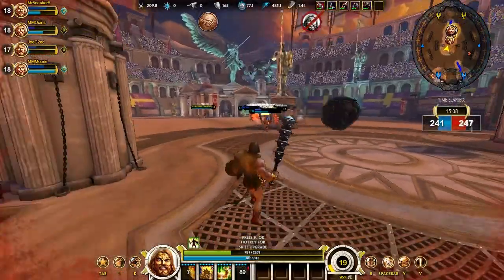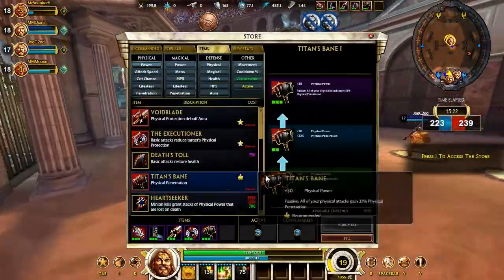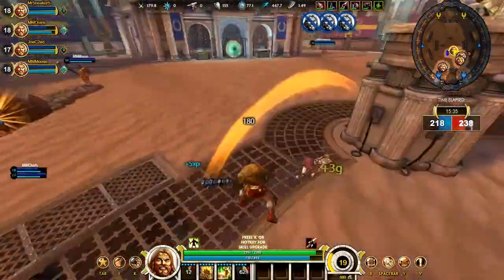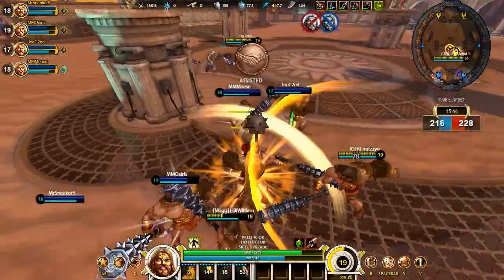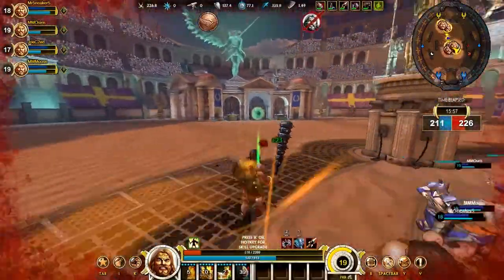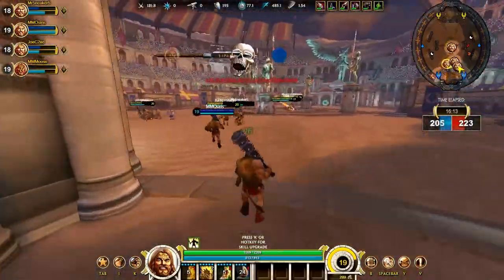We have to run out — run run run, nobody's behind me so it's all good. I wanted to see if I could throw it through that pillar, but apparently it deflects off the pillar and just goes nowhere — it bounces off, which is kind of funny. We had about three or four kills on our team so we had an okay moment there. I'm really low — can I get out? Yes, I can get out.